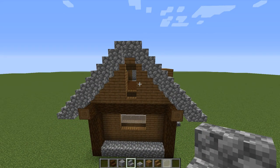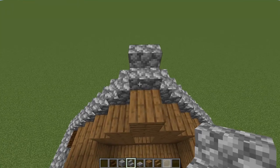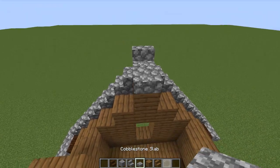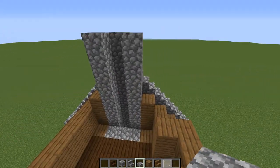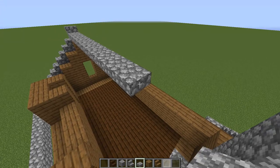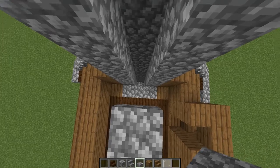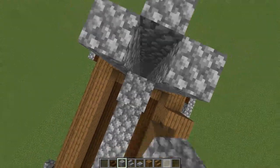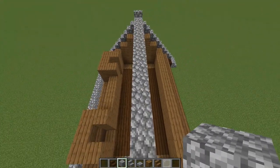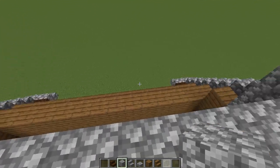Now let's do the same thing on the other side. Let's go up to the top and put a staircase facing this direction. Switch over to cobblestone slabs and come straight across the top until we connect with the fireplace. We'll come one shy and then continue the blocks up so we continue to see the fireplace. Later on we'll remove those as we drop in the details. I'll finish this off camera and be back in a second.